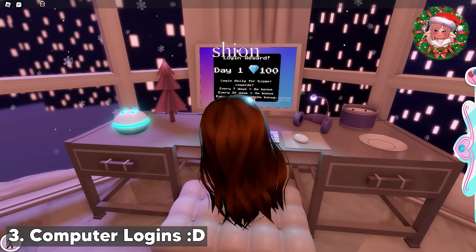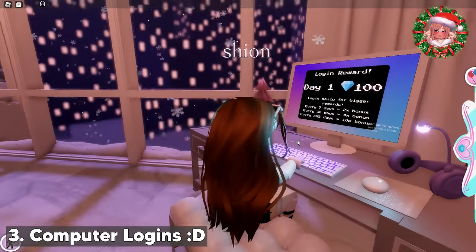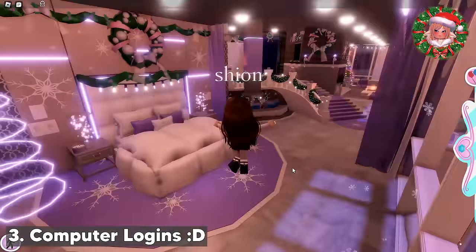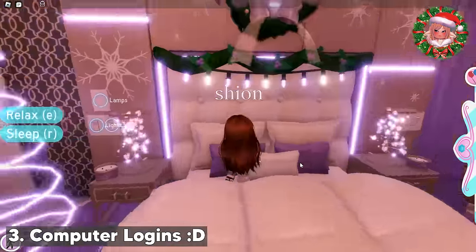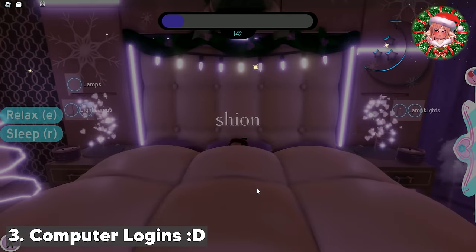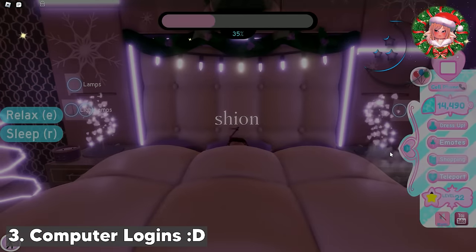Basically, you can get diamonds by doing logins, and the longer your streak is, the more diamonds you'll get. I usually sleep after doing the computer login because we're already at the apartment, so why not. Don't forget to turn off the lights, because it will charge your energy faster.